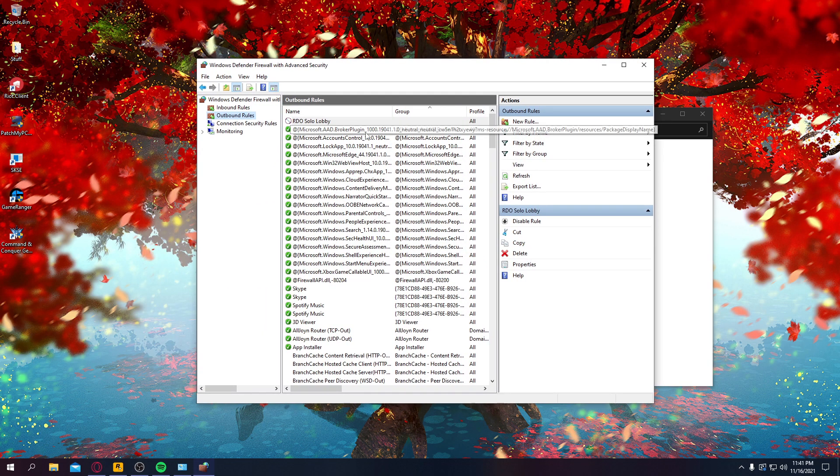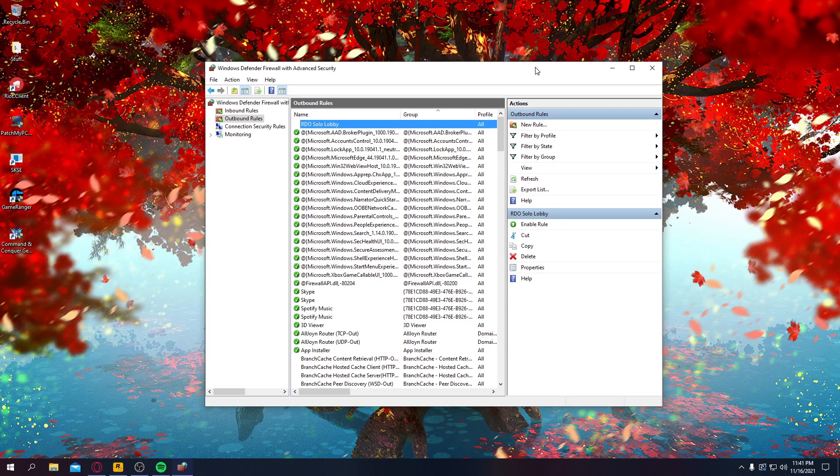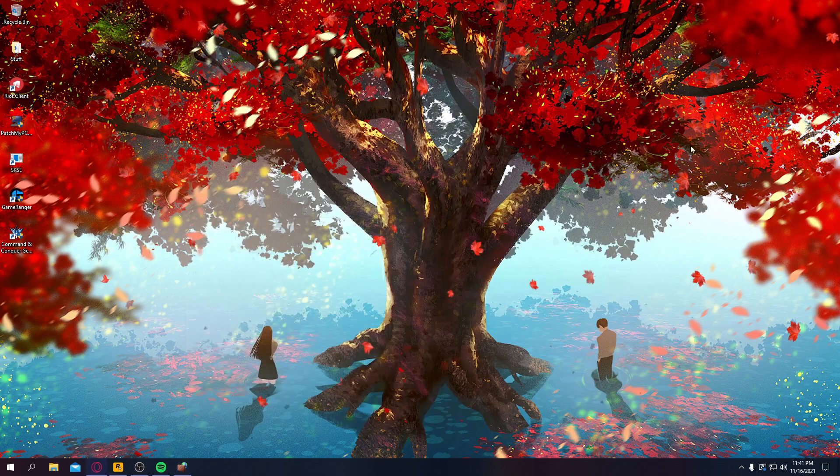So when you first finish it, it'll enable it right away. You want to disable it so you can actually get into Red Dead. So now you'll never have to do this again — you'll just have to re-enable it every time you hop on to Red Dead. We can close out of this, but want to leave this up so we can have it later.